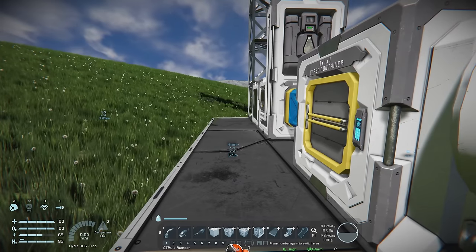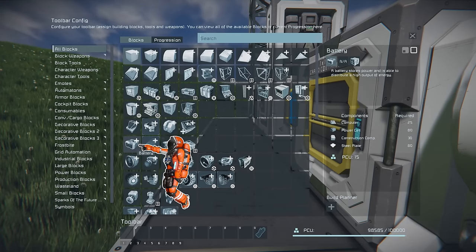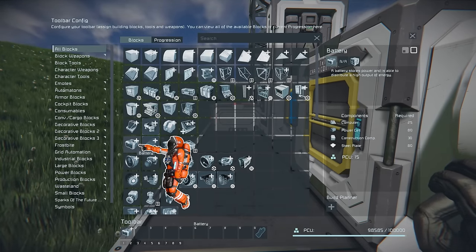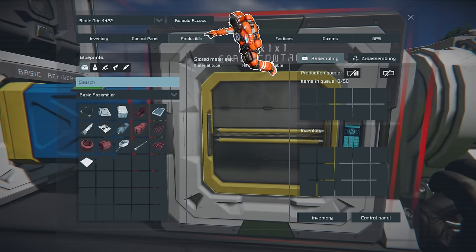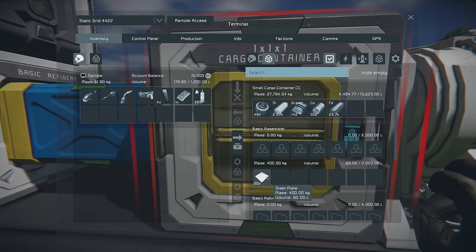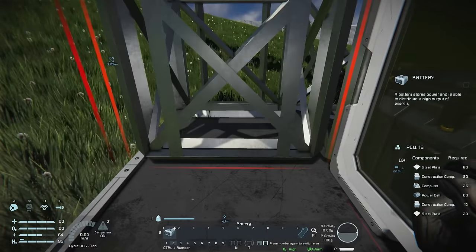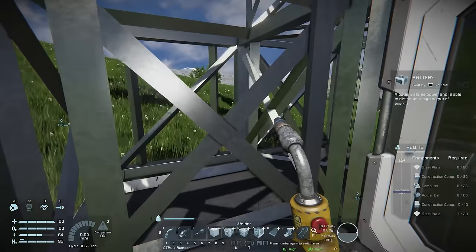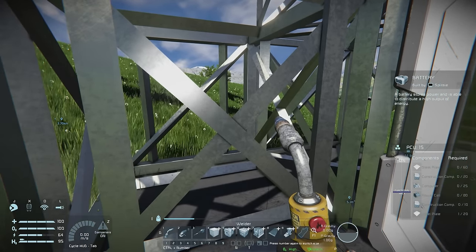To build a battery, press Ctrl+2 to get to our second hotbar, press G to open the blocks menu, then right-click on the battery to add it to our toolbar. Head over to our cargo container, go to the production menu and build 20 steel plate. Take that steel plate, pop it in our inventory, walk down and place our battery. Then go back to the production menu and build all remaining components to finish the battery.